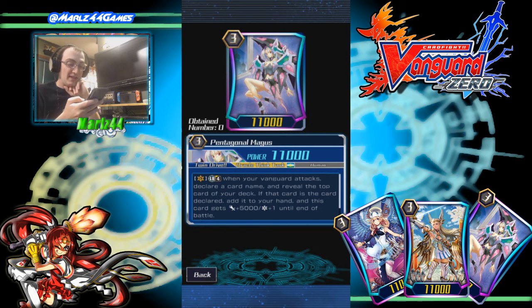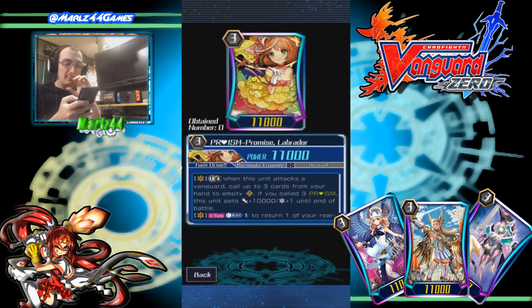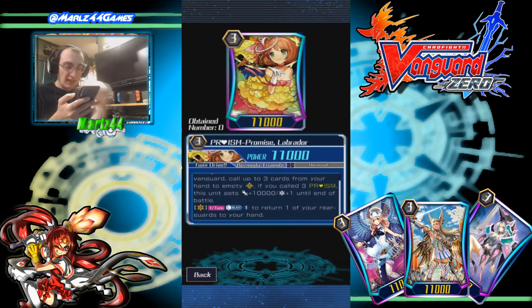What Pentagonal Magus does is Limit Break 4 — when your Vanguard attacks, declare a card name and reveal the top card of your deck. If that card is the one declared, add it to your hand, and this card gets plus 5k and plus 1 crit until end of battle. The Magus deck has a lot of top deck checking, so it's very easy to know what is at the top of your deck. Then we have Labrador — when this unit attacks a Vanguard, call up to 3 cards from your hand to an empty rearguard. If you call 3 Prism units, this unit gets plus 10k and plus 1 crit until end of battle, and you can also Counterblast 1 to return one rearguard to your hand, once per turn.